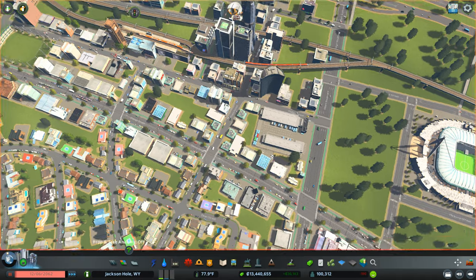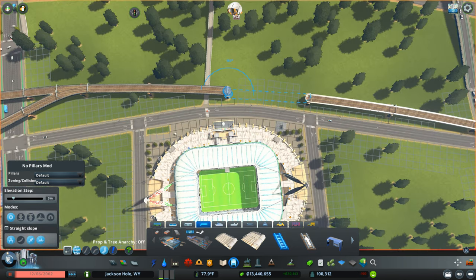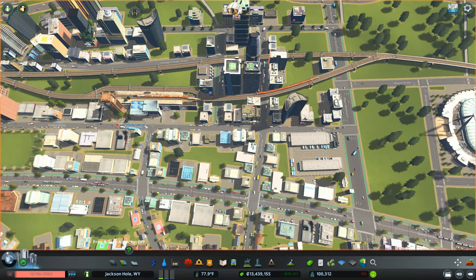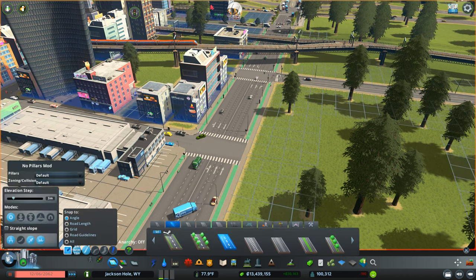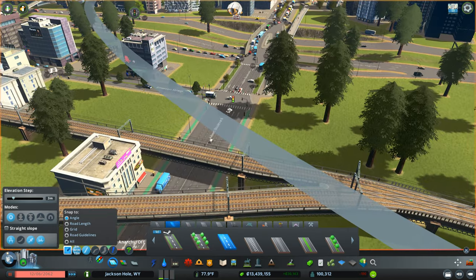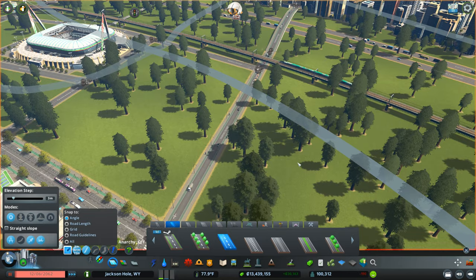Now that we have metro hooked up, we want to make sure we have great access from the train. We do want to put that rail back — there we go. I want to take this traffic light out — I don't like that there's a light there. Let's turn these off. There we go — turn all these off. Great.